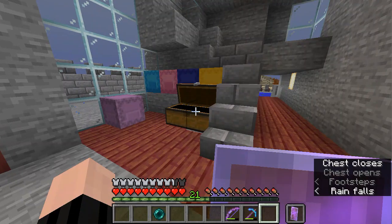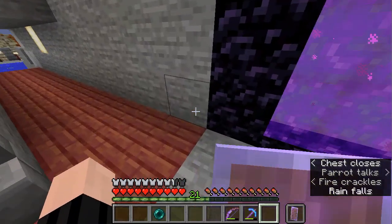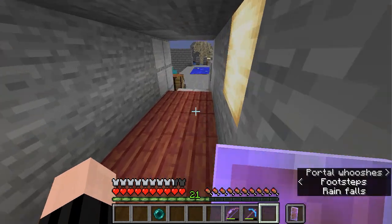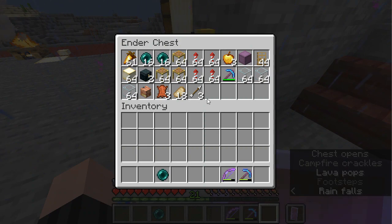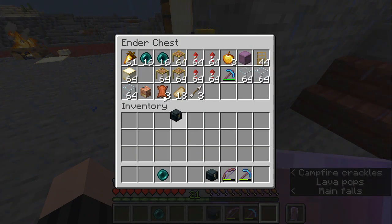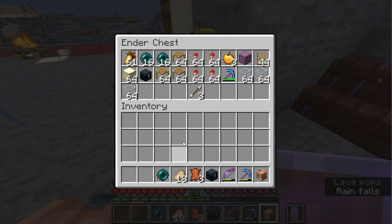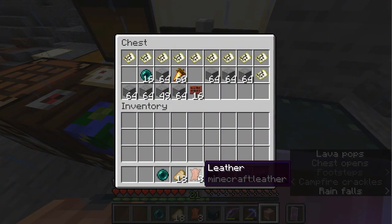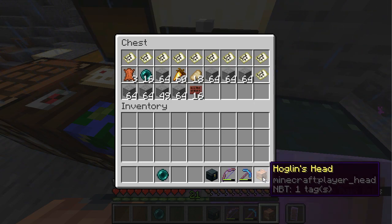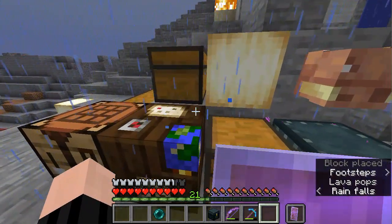Now I want to collect some more things that will be useful. I want to put some things away — like, I put most things in the ender chest. I have two ender chests in the ender chest and I want to make sure I have one to carry around. I also have something I got from running around the nether: a hoglin head. And that's sufficiently ugly.